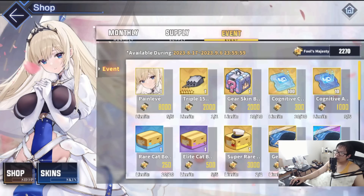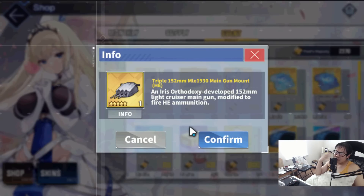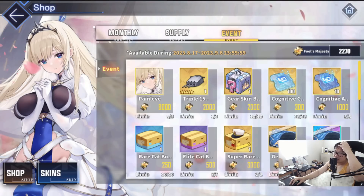Now comes shop priorities — it's going to be different for each player. We have a new gun this time around — it's going to be a light cruiser gun. I'm going to make a different video for this gun in particular, but it is a very, very solid gun. Probably the best non-UR gun available in the game as of right now. Highly advised picking this up, especially if you don't have any UR guns and you have a Plymouth available. It's only 2,000 points — not that expensive. Grab it.